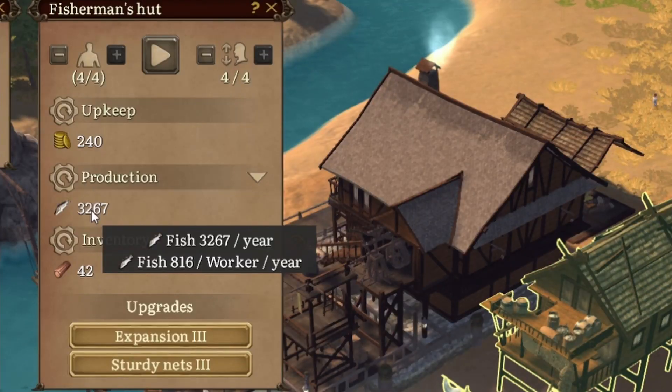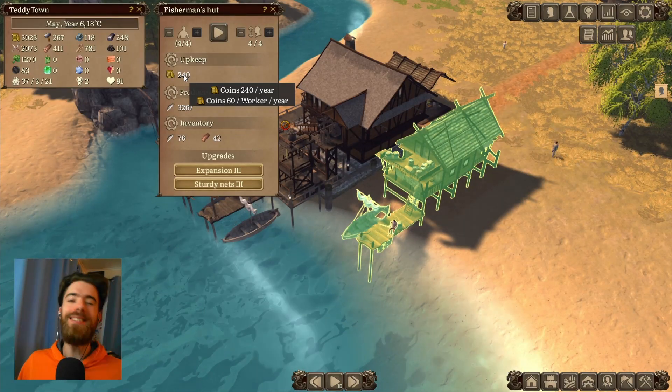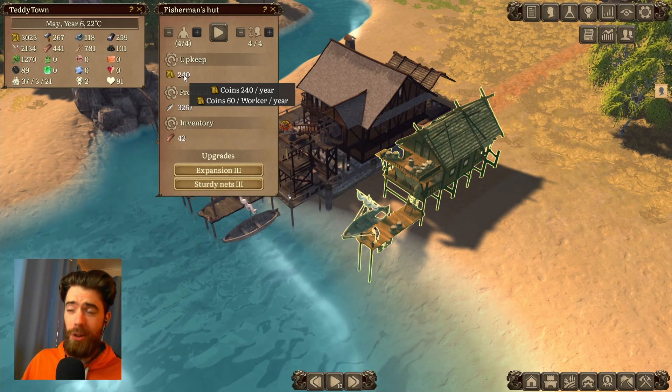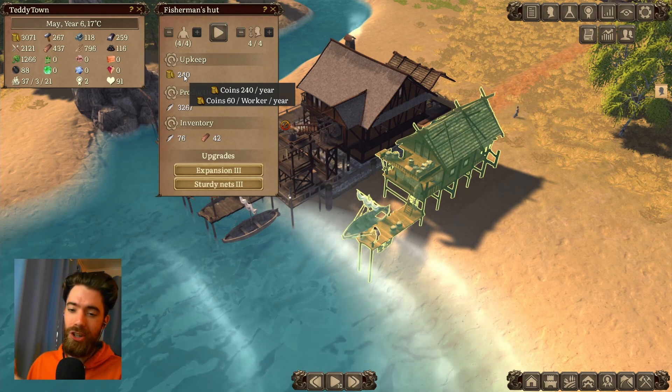This gives us the majestically overpowered fish making machine that we have right now. Look at this: 816 fish per worker per year for only 240 coins — that's 60 coins a worker. This is incredible! The only other place you can get seafood at a deal like that is Long John Silver's, and I feel greasier just mentioning that.